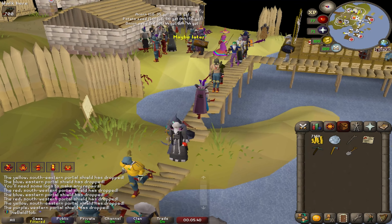Entering the Tai Bwo Wannai hardwood grove was a medium task — I was in the middle of doing a clue. Turns out you can get forestry events in there, which is funny. There is a task for reaching a total level of 1500 — a hard task, nice, making progress. I also think this might be a task I missed — an easy one — for eating some purple sweets.